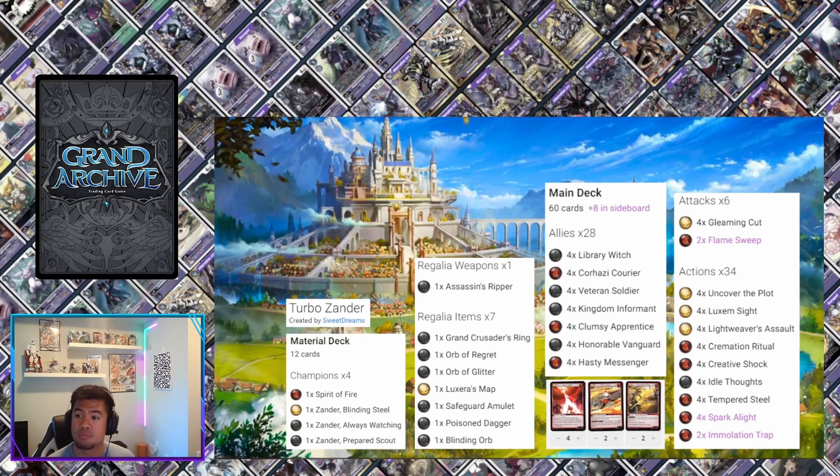One of the big combos described to me by Sweet Dreams is: play Light Weaver's Assault, then take the opportunity to play another one, so both see eight cards for 16 damage or more depending on your hand size. The deck's strengths are that it turbos really well and can hit Level 3 on time about 95% of the time.